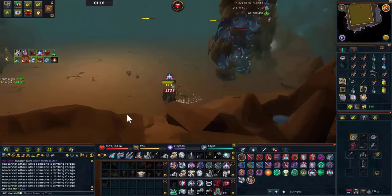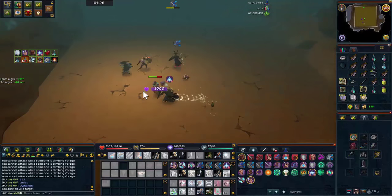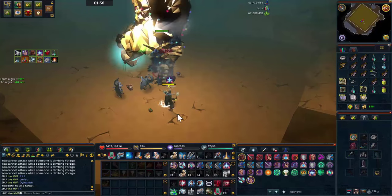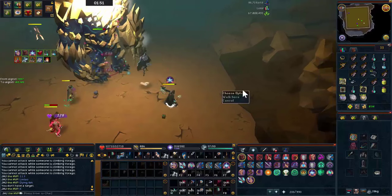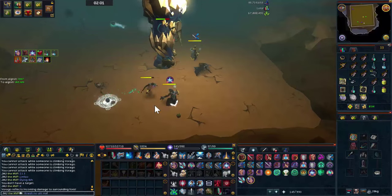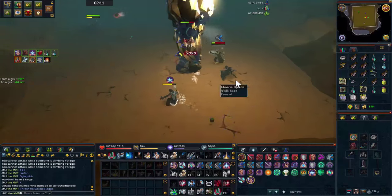Hi there guys and welcome back to another RuneScape video. This one is going to be a review and a bit of testing on the new Majra Aura that came out with the Gold Premium Membership Package for 2016. You can purchase this package for either 24 bonds in-game, which cost me around 340 mil, or around £65 GBP for real money.